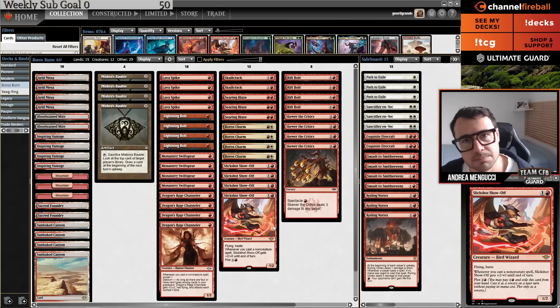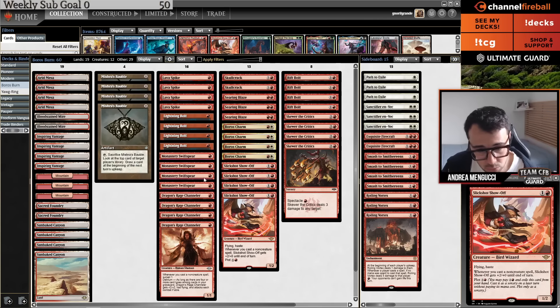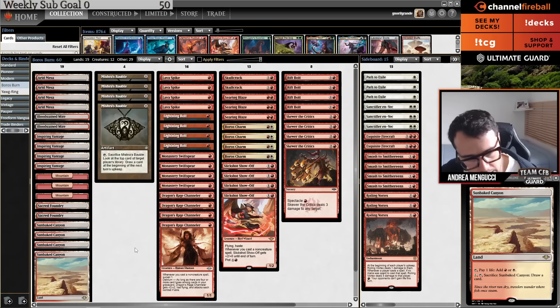Slickshot Show-Off has boosted the power and playability of Prowess a lot. In the last Mox — the most important tournament that happens on Magic Online every three months — the finals were two Yawgmoth, but there were also two Prowess decks. This list doesn't play Lava Dart or Preordain, but it still plays Boros Charm, Skewer, Rift Bolt, and Lava Spike, plus this quote-unquote Prowess-esque gameplay with Slickshot Show-Off, Channeler, and Mishra's Bauble.